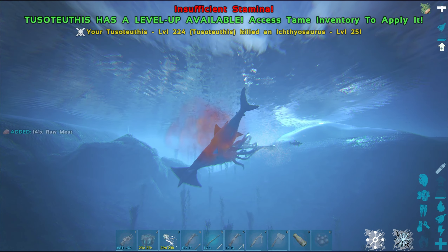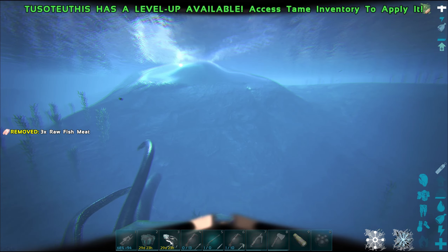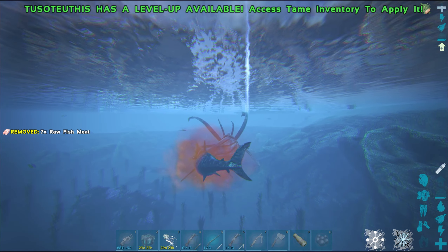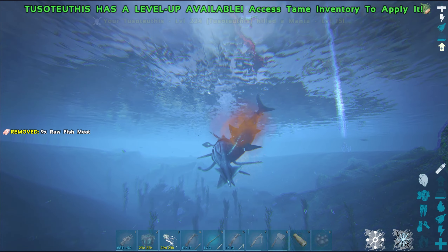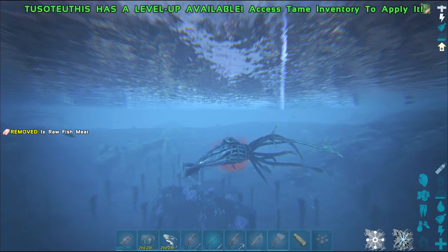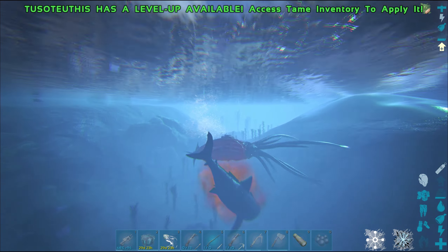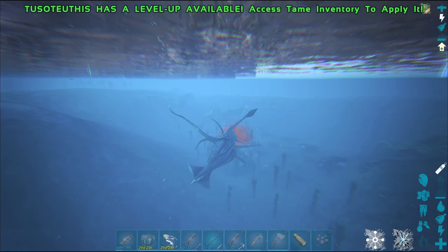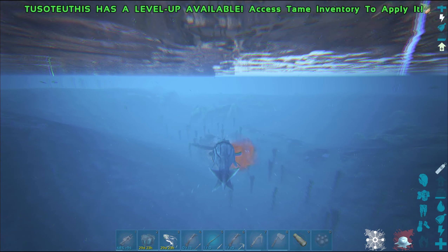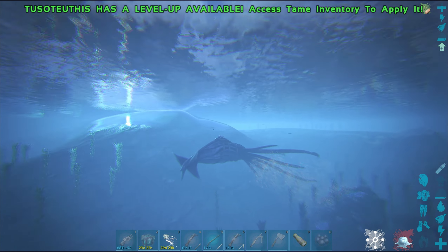Let's see if we can find something to fight. Alpha Megalodon — perfect, I need those levels. Another thing with the squid is that everything wants to bite it in its head. I got a good saddle and nothing really kills the squid — not the shark at least. So I just have to keep repositioning myself.